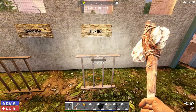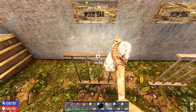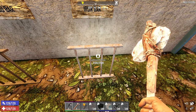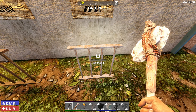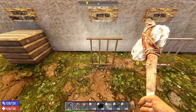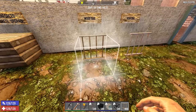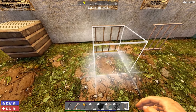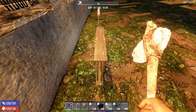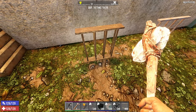The wood bar costs 6 units of wood and has 300 durability. The iron bar has 2500 durability but costs 125 iron. If you're low on iron but want to use bars, wood bars aren't bad. Here's a tip: you can double-line bars by rotating and placing a second bar on top of the first. It doesn't change individual durability, but it adds another layer — so it's effectively 600 total durability for zombies to break through.